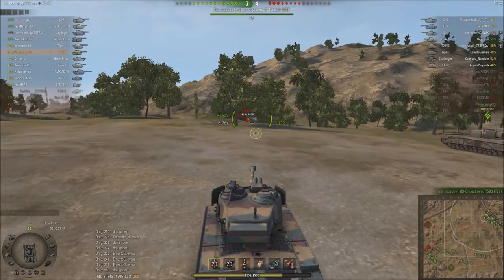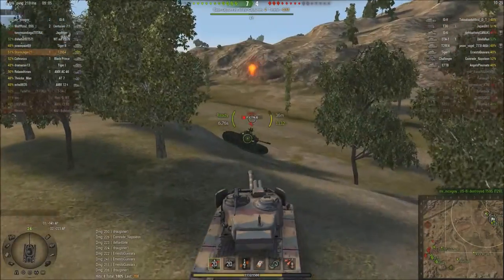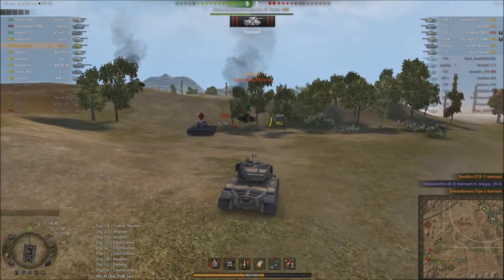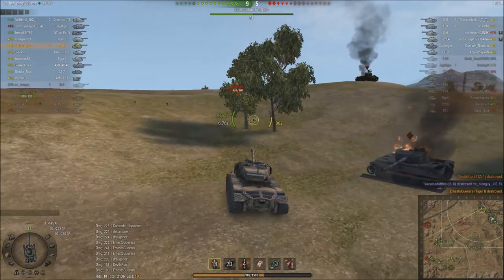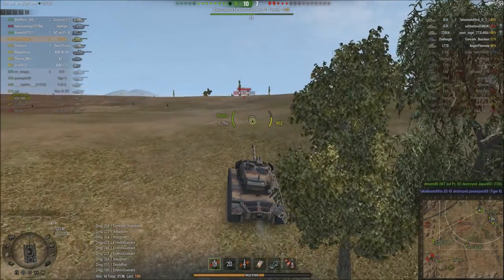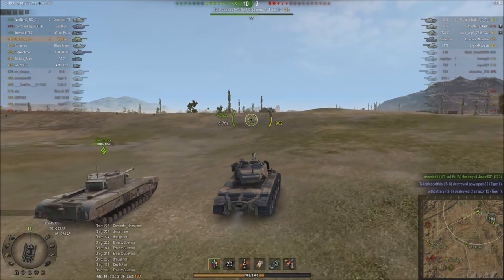We're going to push onto the STA because he's in a really bad position for his team. He's a two-shot for us, so we might just auto-aim. He's dead! Tiger — target acquired. Took a shot but that's okay — got him, finished him off. Now we can cap with a decent amount of assurance that we'll be okay. We've got the cap underway. It looks like we're losing that sector over there but that's okay — we're now pretty much in the winning position.